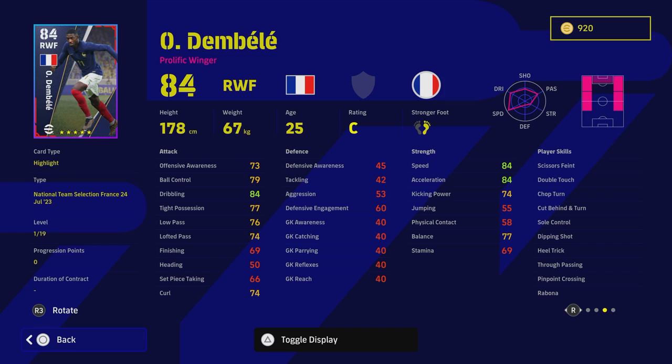He's a very unique card — he doesn't have one touch pass, but he does have true passing. He also has scissors feint, double touch, cut behind and turn, sole control, and heel trick. So he is going to be a monster on the wing for you. This guy is an outright winger.